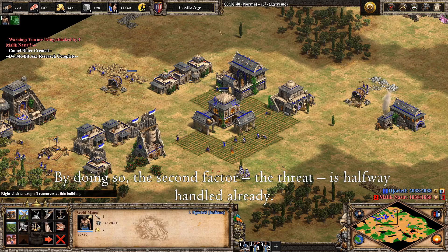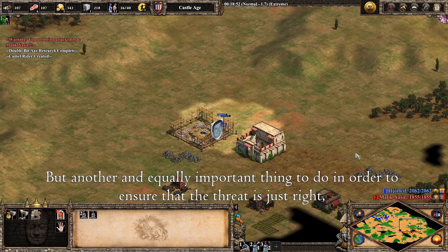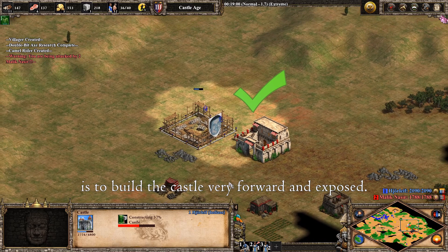By doing so, the second factor — the Threat — is halfway handled already. But another and equally important thing to do in order to ensure that the threat is just right, is to build the castle very forward and exposed.